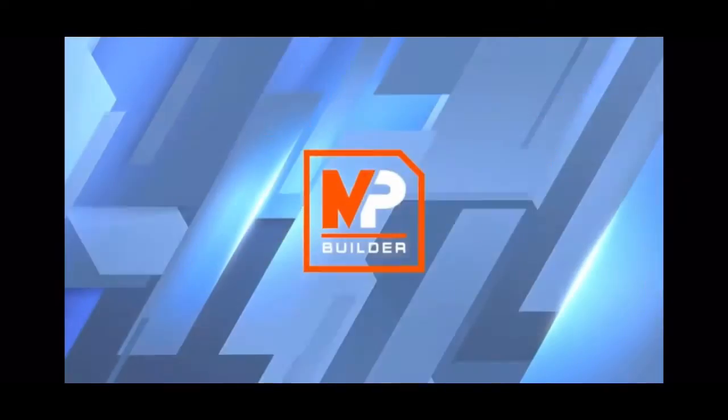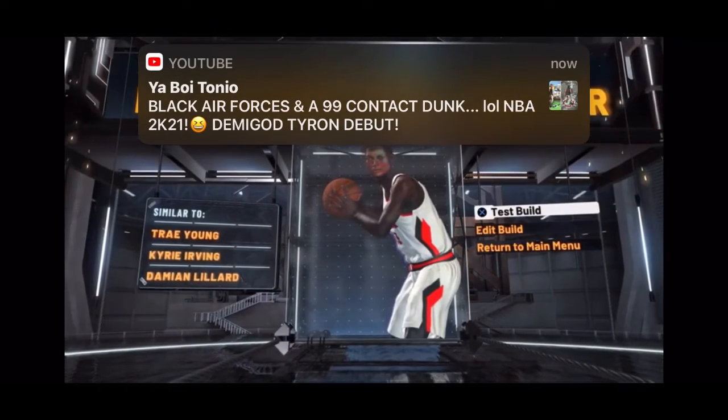Pick Playmaker takeover — I'm an iso player so I pick Playmaker takeover. Playmaker Shot Creator. Look at these player comparisons: Trae Young, Kyrie Irving, and Damian Lillard.